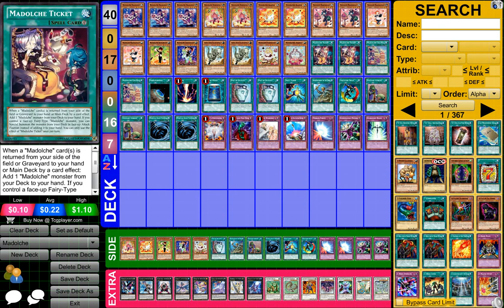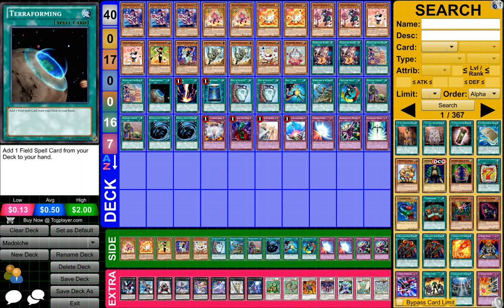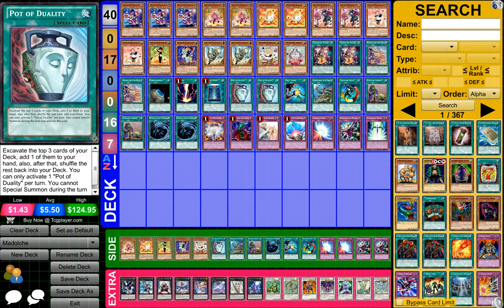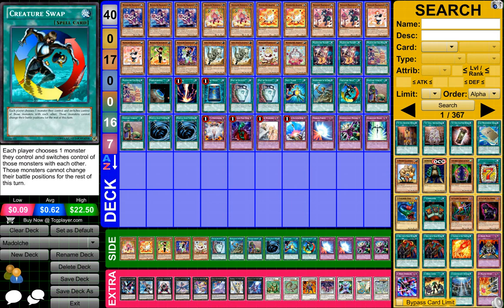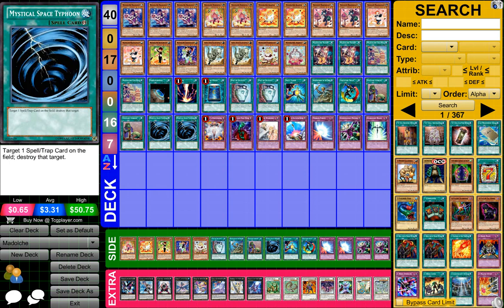Then what you need is 2 Madolche Tickets, 2 Madolche Chateau, 1 Terraforming, 1 Red Decay, 1 Book of the Moon, 2 Pod of Duality, 1 Soul Taker, 1 Reinforcement of the Army, 1 Creature Swap, 2 Upstart Goblin, and 2 Mystical Space Typhoons.